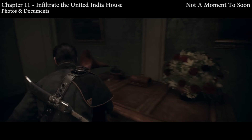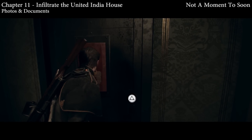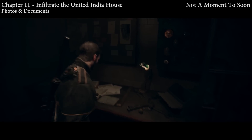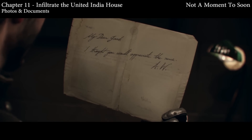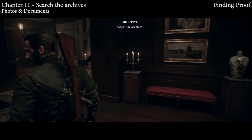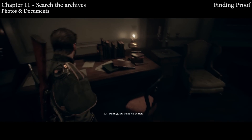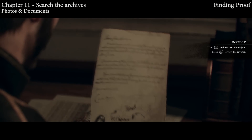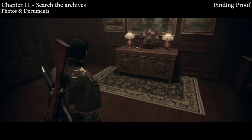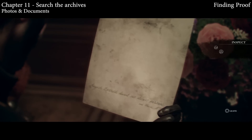Continuing on, we're going to have to infiltrate the United India House. There's a cylinder on a table right behind you, and you're going to find a door you have to break into — this is after you've cleared the huge group of enemies inside the house. Go downstairs through a door and you'll see the door you can break into; as soon as you open it you'll find the collectible. In the archive room there are four collectibles total — two cylinders and two photos and documents. Hang a left and you'll see a desk for one, then head to the very back of the room for a second. Make sure you get all the collectibles in this room before you complete your search of the archives.